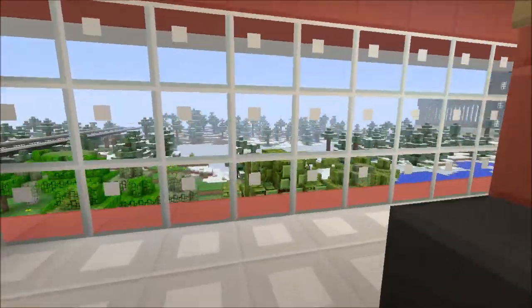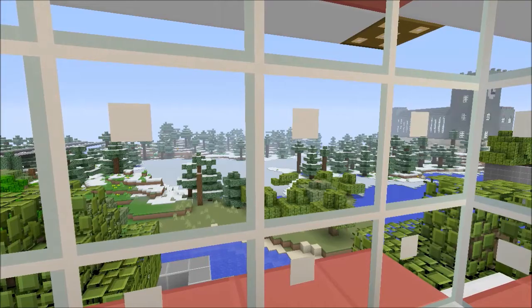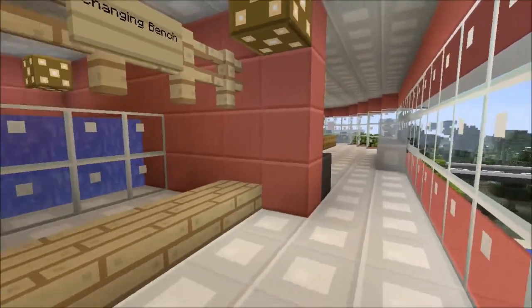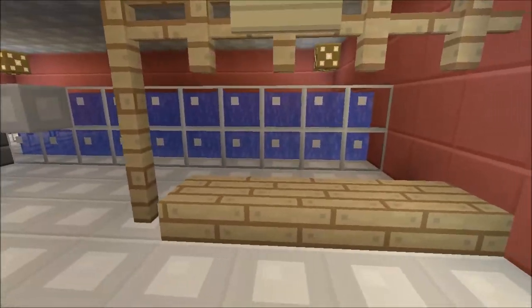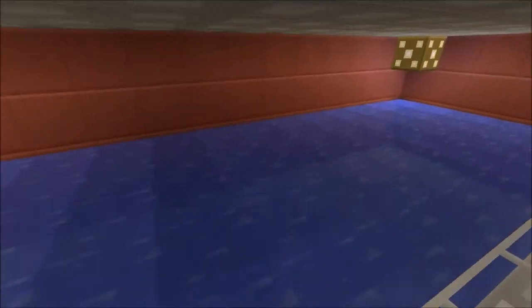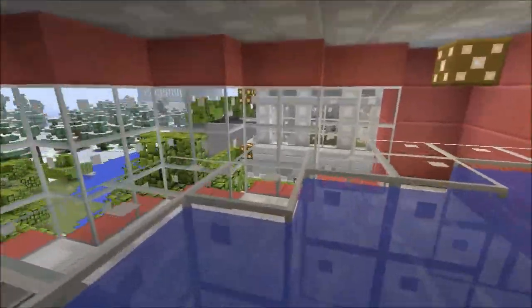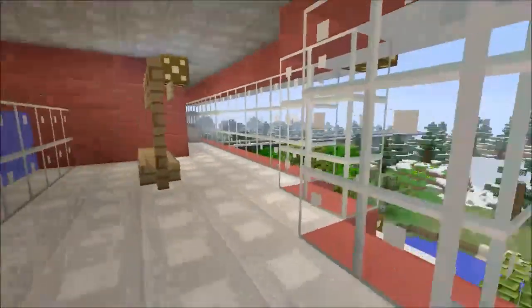Just around here is the pool. I just like this building because the views are just amazing - it looks down on Joneswood Forest. This is the changing room for the pool. There's a basic pool but it's all you can have, so there it is.